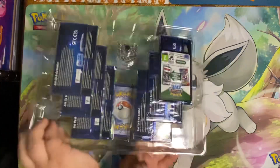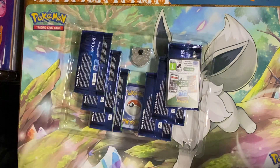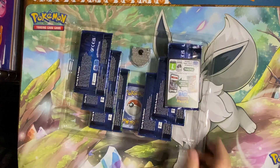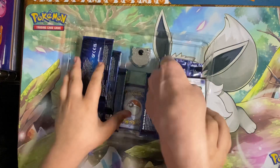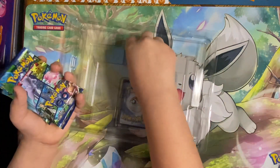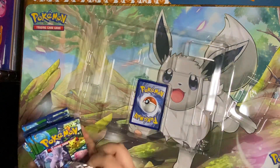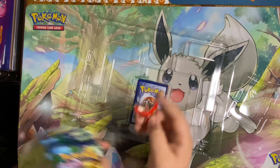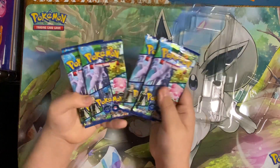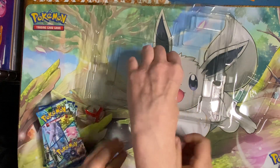In this box we get a full art promo card featuring Candela, a pin with the Team Valor emblem, and six Pokemon Go booster packs. That is what we got today.